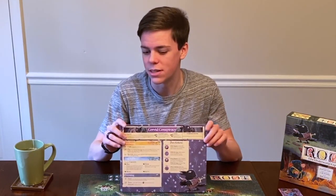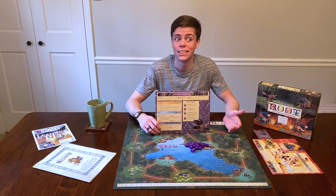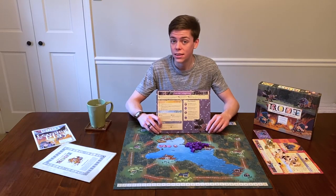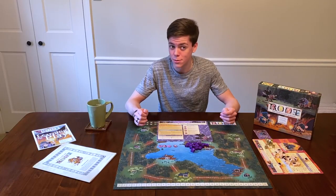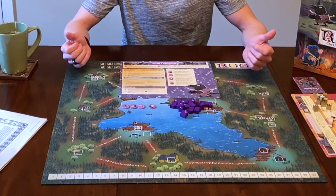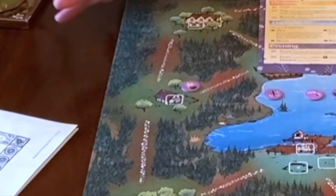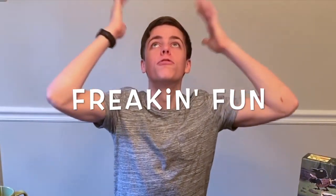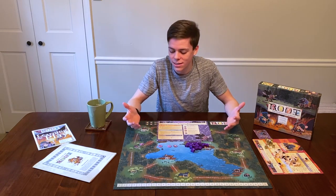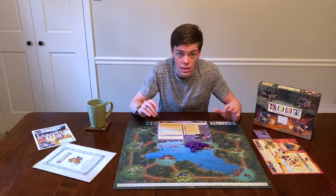Now let's talk about the Corvid Conspiracy. I like these guys — they're mischievous little stinkers. The Corvid Conspiracy acts like the terrorists of the Root board game. They go around placing traps, bombs, and other things to foil other players' plans. You may think you have your plan all worked out when all of a sudden the Corvid Conspiracy flips over one of their feather tokens and boom — all of your hard work and soldiers are completely obliterated from that clearing. But for the person playing the Corvid Conspiracy, that's incredibly fun.